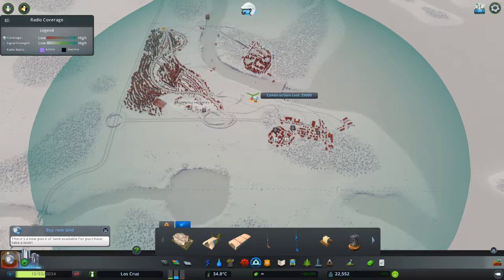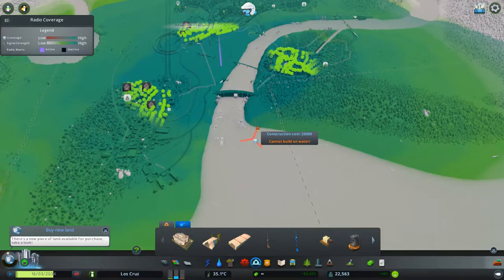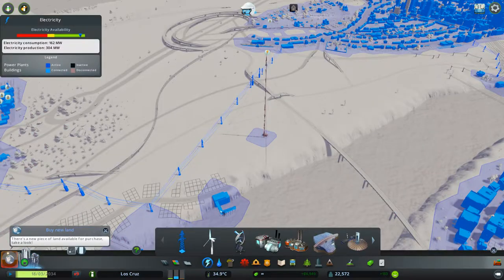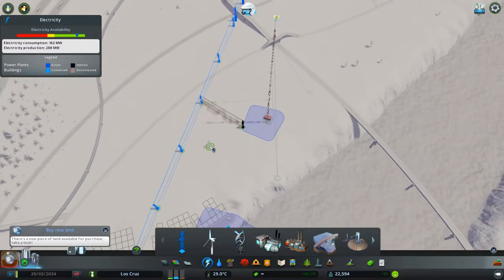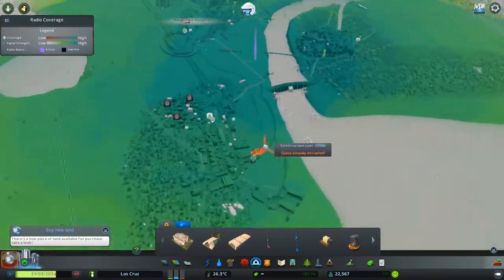The radio masts have different ranges — the small mast covers a decent size, while the large one is huge. I'm going to use the large one. I'll place it down here and you can see it will reach all of my city very nicely, so everyone will be able to hear the broadcast. It does require power, which I'll connect now — there it has power.